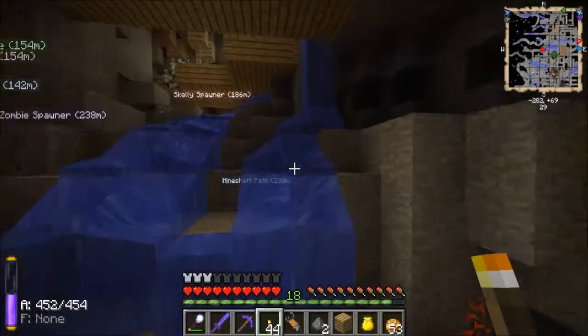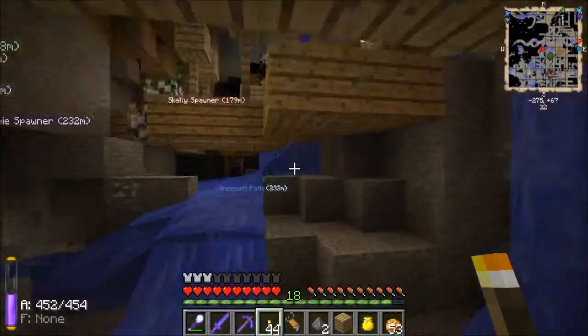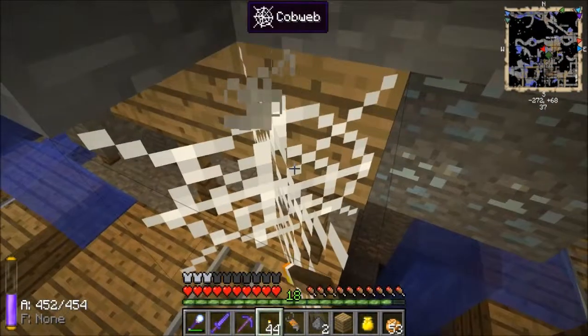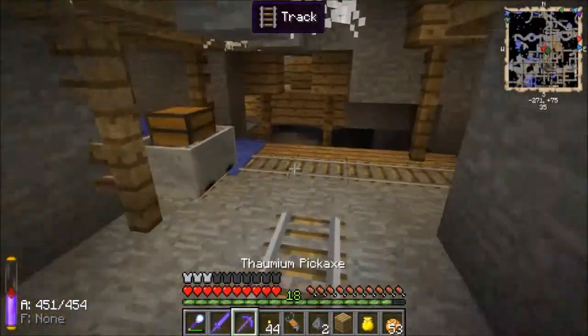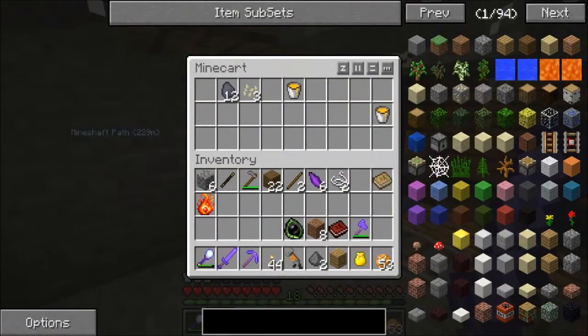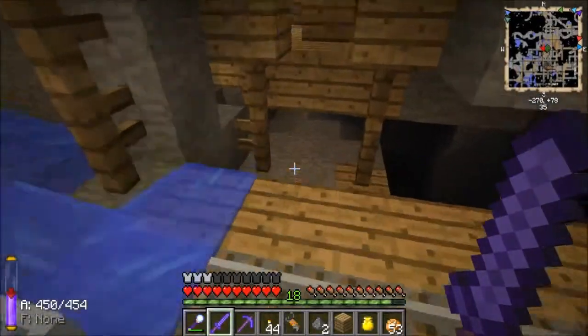Let's go ahead and put this here. I'll try to cover as much ground as I can. Okay, a chest — sweet! Got a bucket of force, leaving the seeds, taking the coal. Alright.